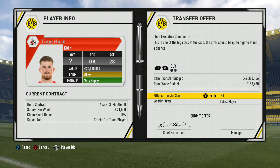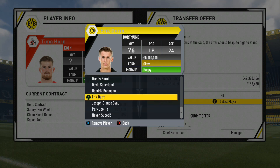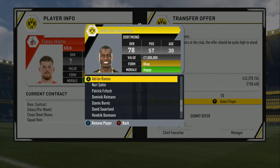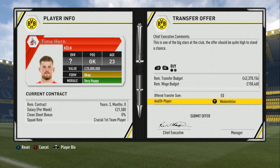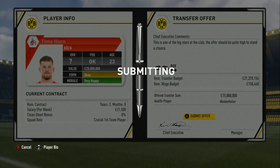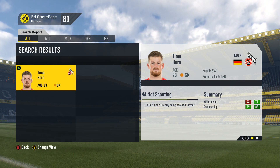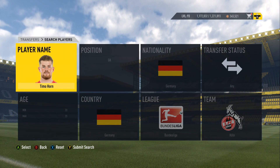The first goalkeeper I'm going to look at is Timo Horn — let me know in the comments if I'm pronouncing that wrongly. He's valued at £20 million, so he's quite an expensive keeper. It's going to be tough to get him on our budget. We don't have loads and loads of money but we do have players available to trade. I'm going to go with Weidenfeller as part of that deal and maybe stick in £15 million as well. It's a bit of a stretch — I don't think they'll agree, but we'll see what they say and whether they're interested in Weidenfeller.